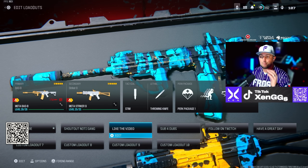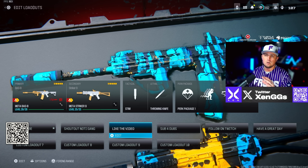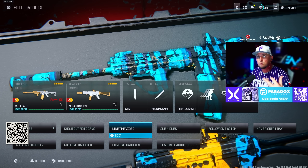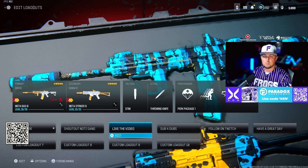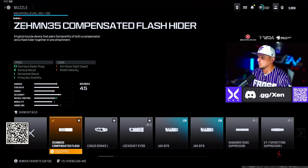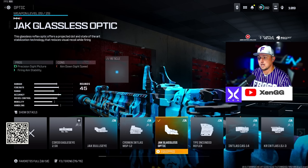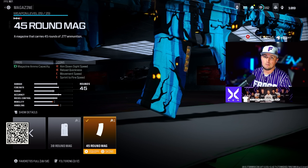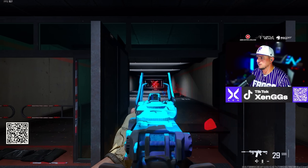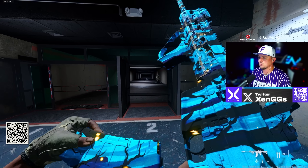For this next set of loadouts we're going with the Bass B and the Striker 9. The Bass B is still solid — it's a little harder to control at range now, but with this new muzzle I've been using this past week it's a lot easier. For the Bass B: Zeman 35 Muzzle, Bruin Venom Long Barrel, Bruin Heavy Support Grip underbarrel, Jack Glassless Optic, and the 45 round mag. In the firing range it shows very little recoil and much easier to control at range.